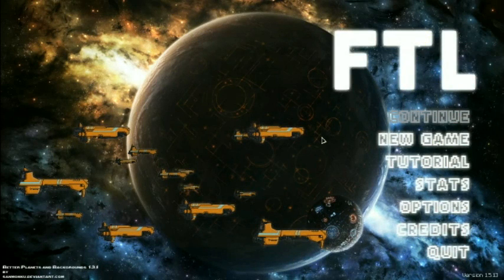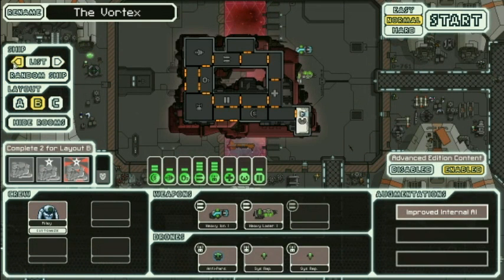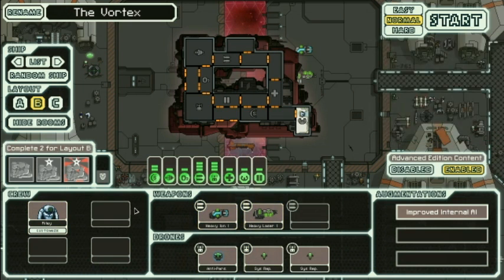Hello, this is McWhiskers with episode 6 of FTL. Last time we played with the Vortex, and the Vortex was a bit weird. We didn't have any sensors, we had one crew member and three drones, and the weapon setup was less than adequate. But it got us to sector 3, I think. 3 — I'm stupid.